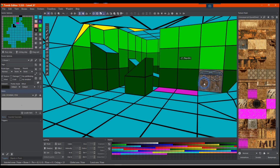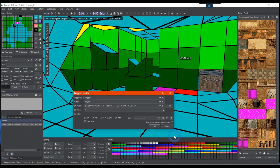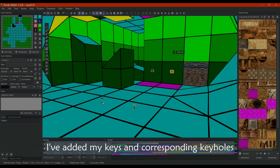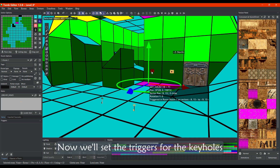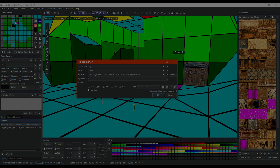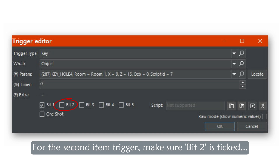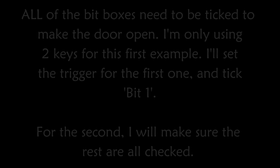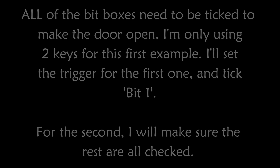I've added my keys and corresponding keyholes. Now we'll set triggers for the keyholes. For the first item trigger, make sure bit one is ticked, and for the second item, make sure bit two is ticked. All of the bit boxes need to be ticked to make the door open. I'm only using two keys for this first example. I'll set the trigger for the first one and tick bit one; for the second, I will make sure the rest are all checked.